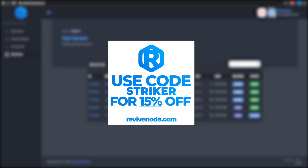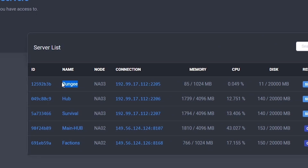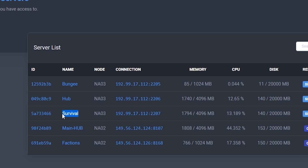In order to run a successful BungeeCord network, you need at least a bare minimum of 3 servers. You need 1 server to run BungeeCord as the connector, 1 server for your hub where you can select other game modes, and a 3rd server for whatever game mode you have. 4 is recommended for multiple game modes. In this video I have the BungeeCord server, a backup hub, a survival game mode, a main hub, and a factions game mode.